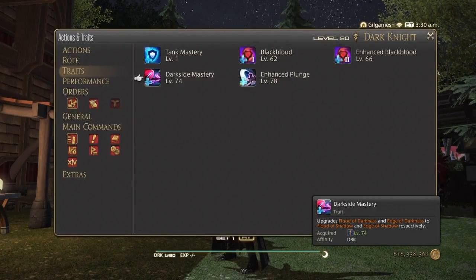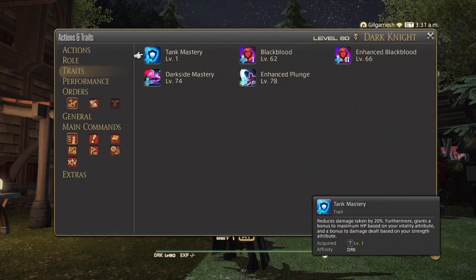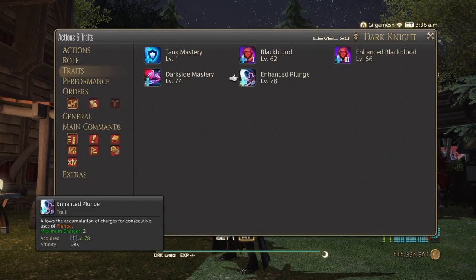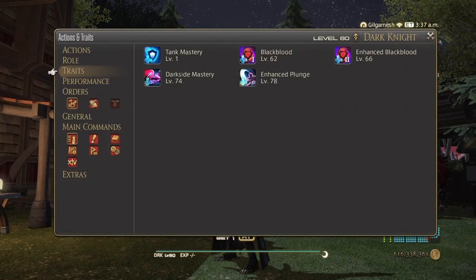Dark Side Mastery at level 74 will increase your Dark Side damage bonus. Black Blood and Enhanced Black Blood traits allow blood gauge accumulation upon landing any weapon skill or spell under the effect of Blood Weapon — these are the level 62 and 66 traits. Enhanced Plunge allows the charge to be used up to two times at level 78.